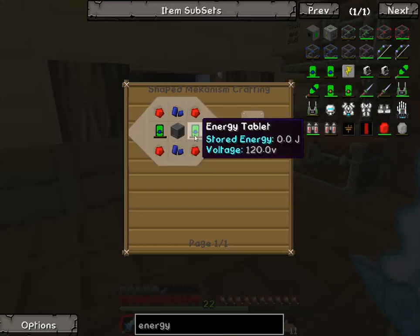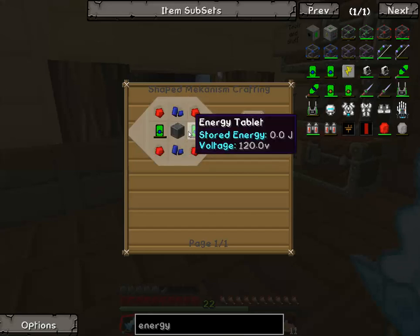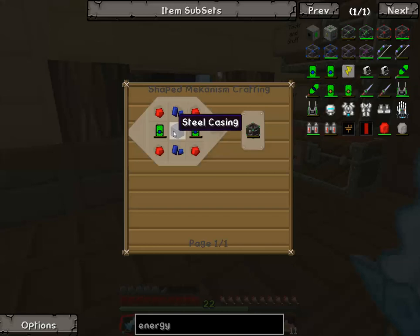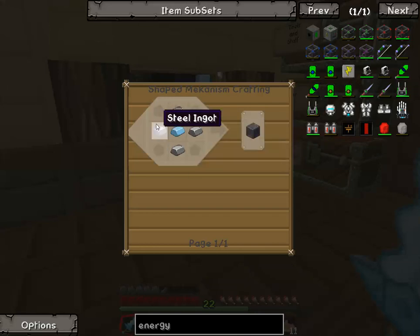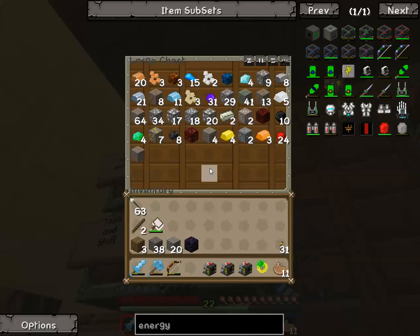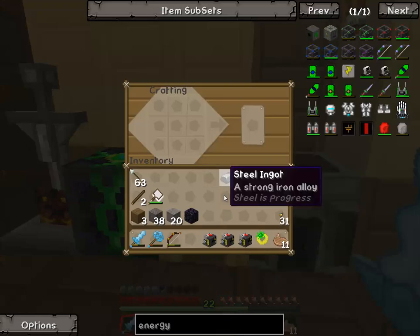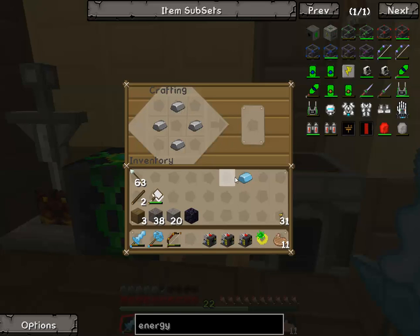It is not cheap. We need four redstone, two lapis, a steel casing, and then these weird energy tablets. How do you make a steel casing? Steel around an osmium. How much steel do we have? I know we have some steel. One, two, three, four — and then all around one osmium ingot. Easy enough for that, at least.